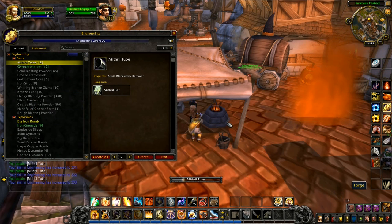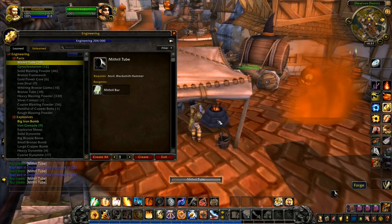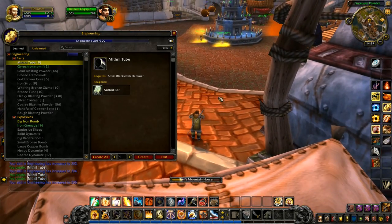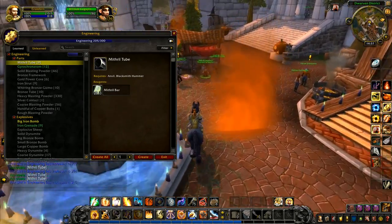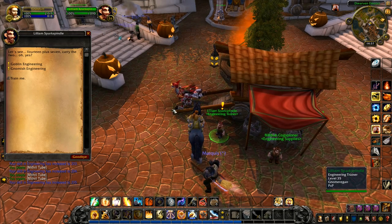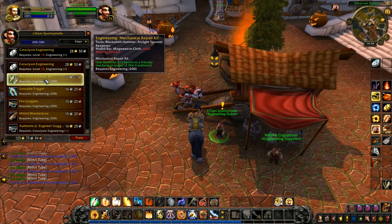We're on 202 and I want to get to 205. There's 204 — and one more — 205. Right, we can run back over to the trainer. Our engineering has been boosted all the way up to over 200 points, and that now gives us a new quest: we can choose to specialize in Goblin or Gnomish engineering.